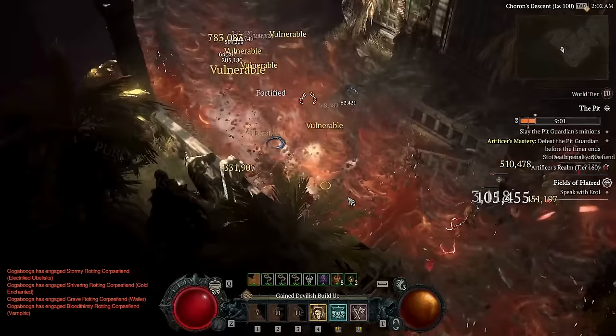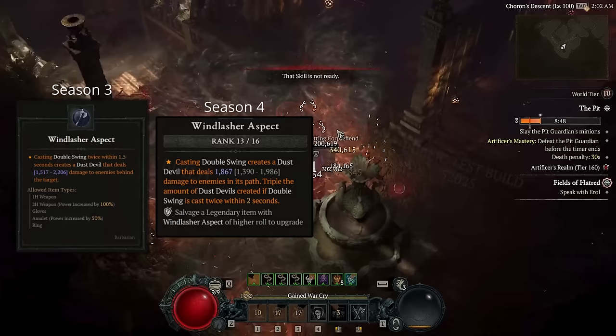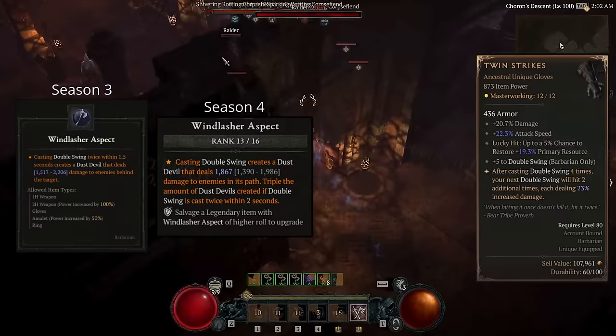To spawn them, we're rocking three key aspects. First, we have the Windlasher Aspect. By using this, our double swing is spawning three Dust Devils every cast. But we can do even better. By also grabbing the Twin Strikes unique, we are granted two extra double swings every fourth attack.